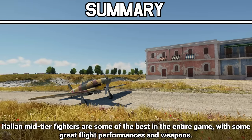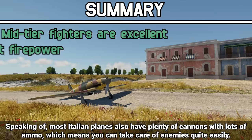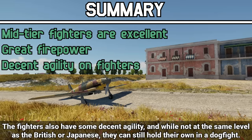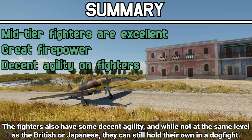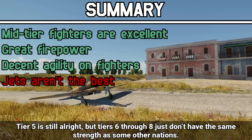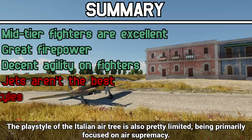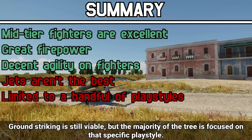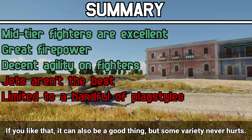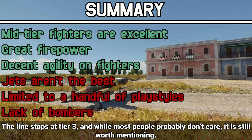And now for the pros and cons. Italian mid-tier fighters are some of the best in the entire game, with great flight performances and weapons. Most Italian planes have plenty of cannons with lots of ammo, which means you can take care of enemies quite easily. The fighters also have some decent agility, and while not at the same level as the British or Japanese, they can still hold their own in a dogfight. Now for some negatives. The Italian jets aren't the best; tier 5 is still alright, but tiers 6 to 8 just don't have the same strength as some other nations. The fact that tier 7 is nothing but Starfighters does not help. The playstyle is also pretty limited, being primarily focused on air supremacy. And lastly, the bomber line stops at tier 3, which is worth mentioning.